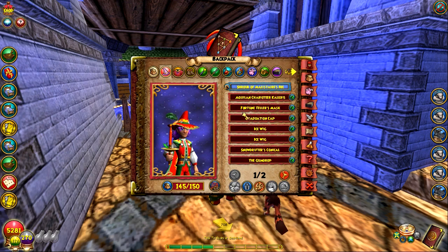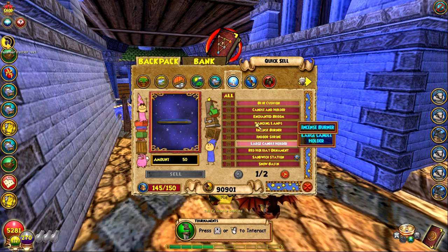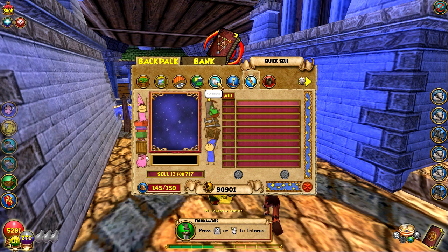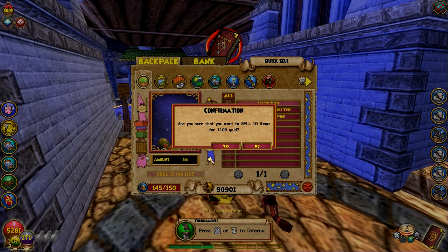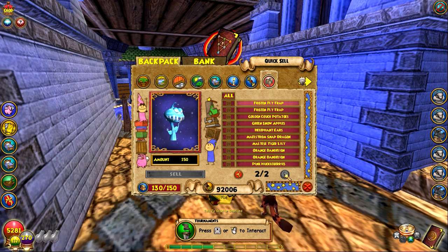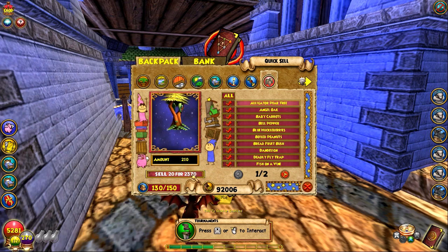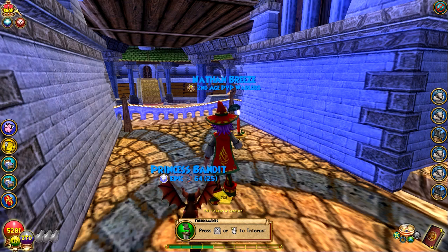Let's just sell all this stuff because, to be honest, no one even uses half of it. I'm going to sell 15 items, I gotta clean out my stuff. I'll quick sell all these — I don't care if I need any of those plants, rest in peace. So the only thing we've gotten so far is basically nothing.